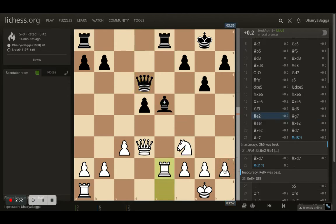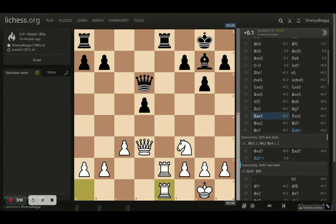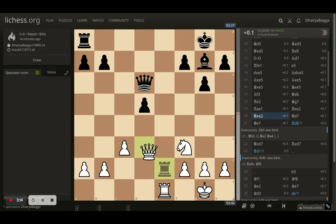But nothing to be bothered about because the knight stands there defending it. I just try to develop my rooks — rook to e2, preparing to get the other rook onto e1. The opponent brings the bishop back, hoping I'll take so they can take control of the open file. It's important not to let that happen, so I took control of the open file by playing rook to e1.